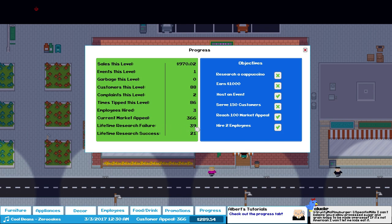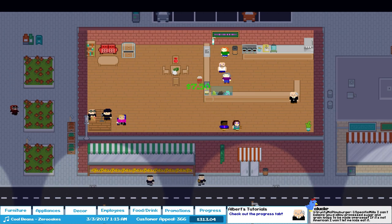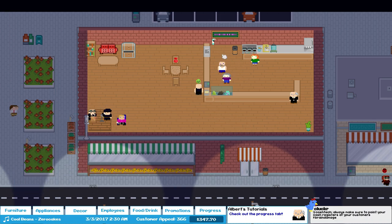Market feels good. Research failures — 39. That's a lot of failures. I've got two complaints so far but everyone else seems pretty happy. When I was playing around with my test game, I had long lines of people and there's no way of getting any faster. I can't build a second register. I'm not sure what you're supposed to do when things pile up. This is taking too long!